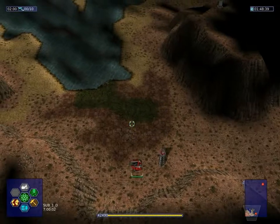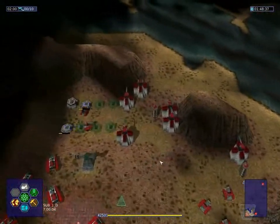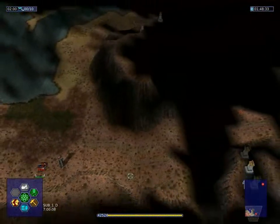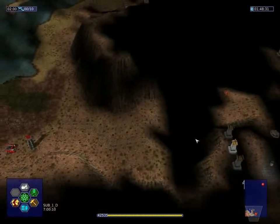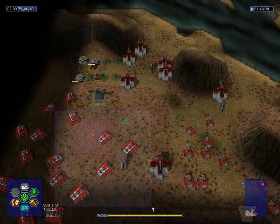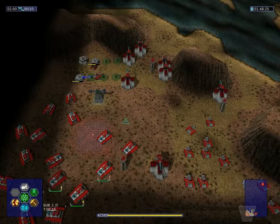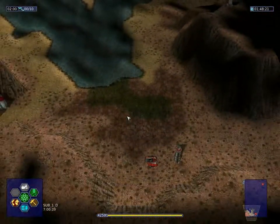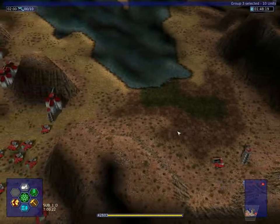Welcome back with more Wars on 2100. Our sensor tower is done here, and we can see there is stuff up here. What we're going to do is pull five of our normal units to this point and our complete group three.